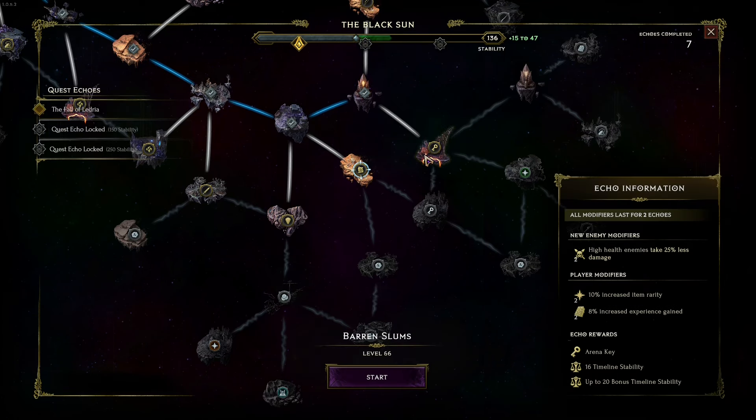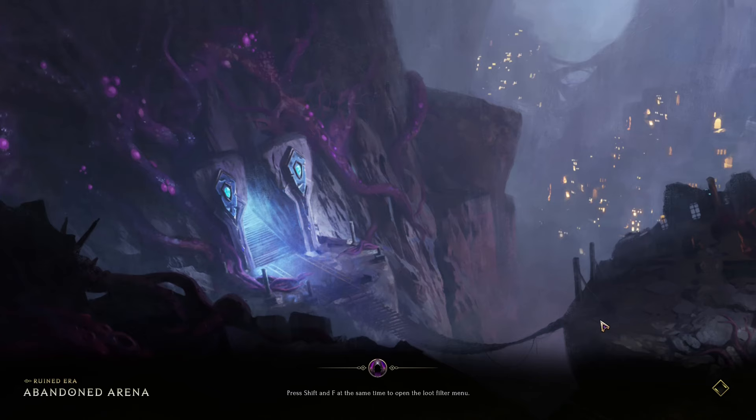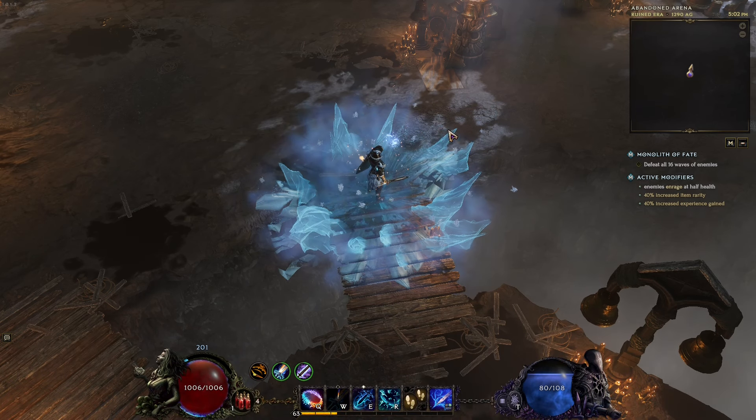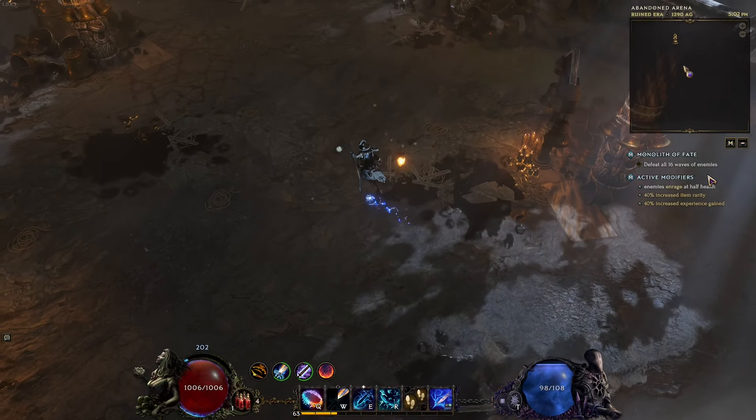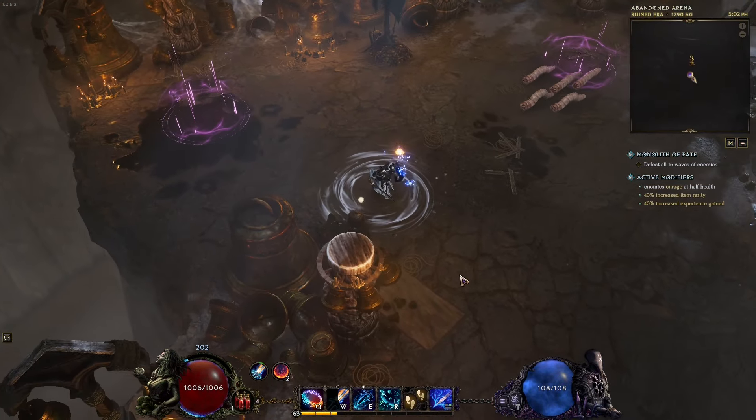I would like to show off this build and how it feels clearing one of these maps. Let's go with this one. I'm farming monoliths in order to get the blessings which improve the character. We have to defeat 16 waves of enemies — perfect. I feel like this is a good challenge.